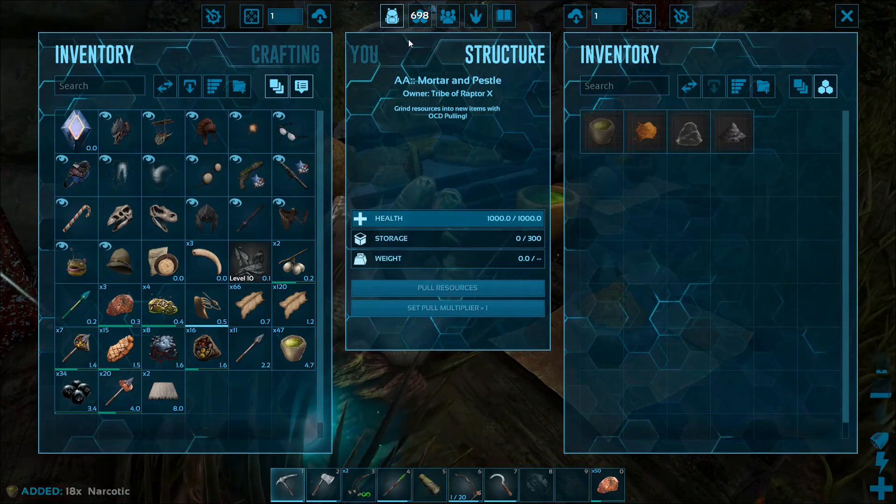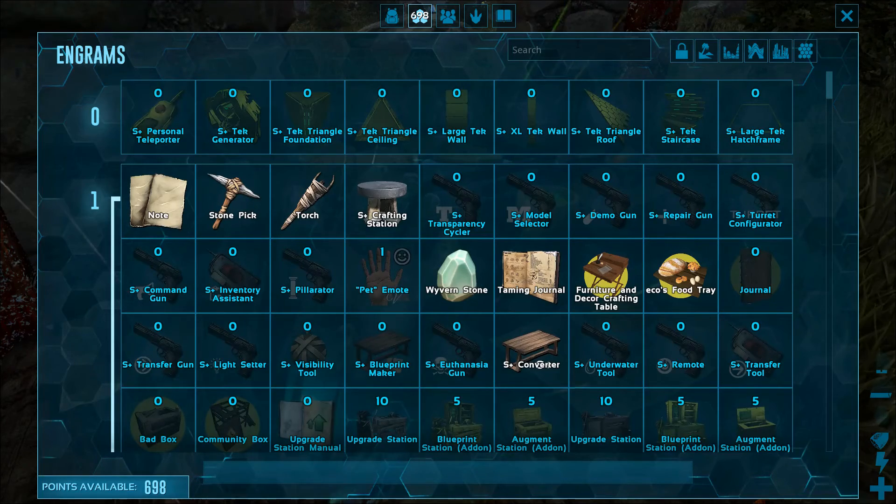The Automated Ark mortar and pestle serves the same function as a chemistry station, so it's able to make things at about six times the normal rate. Let's go in here and learn Stimulant.